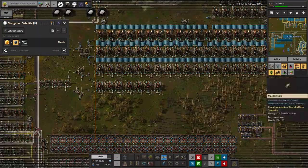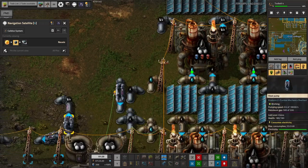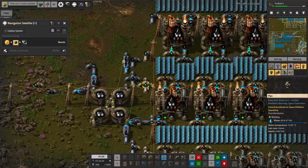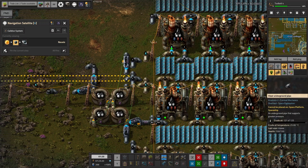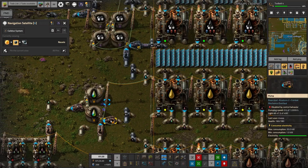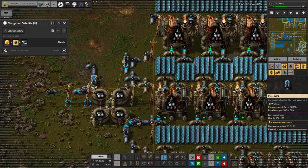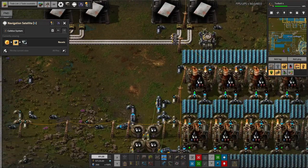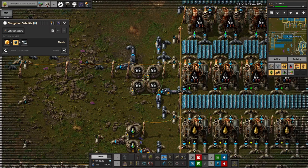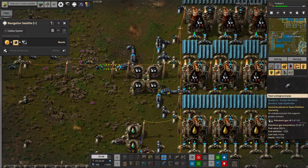It's also worth noting that Mark has used steel pipes and steel pumps throughout. They're the same basic idea as iron pipes but have a capacity of 125 instead of 100, giving higher flow rates — roughly a 25% boost. The steel pumps have a maximum pumping speed of 18,000 per second versus 12,000, though the pipes tend to be the limiting factor anyway when feeding into a pipe network rather than directly tank-to-tank.